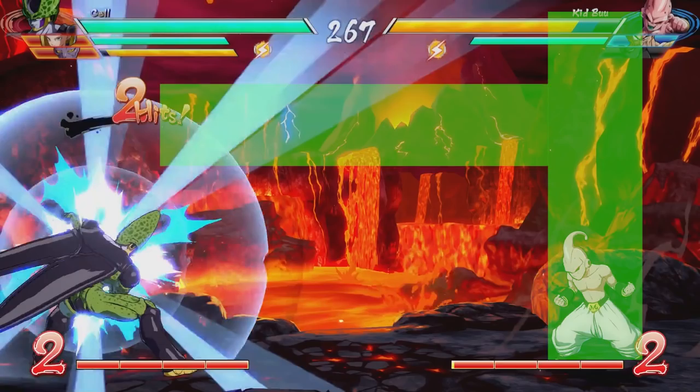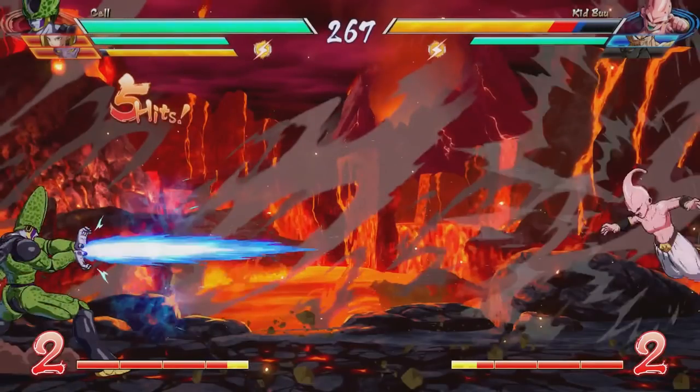Boo can double jump and avoid the Kamehameha altogether, landing safely on the ground. That's not really the most optimal option though — Boo can jump, perform an air dash, and come down on Cell with a move allowing him to start a combo. Boo also has the option to just block by holding back on his controller. After he blocks, he should be free to fire a beam of his own before Cell can get off another one. And because Boo has 2 meters, he could also use the vanish attack by pressing medium and heavy together, allowing him to teleport behind Cell and kick him. If he was in sparking blast mode, he could press medium and heavy and hold it, and opt to go for a different combo instead. But since this is the trial mode they gave to Xbox instead of online mode — thanks Bandai — he opts to do none of that and just takes the hit.